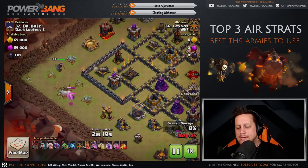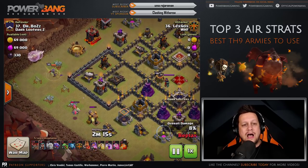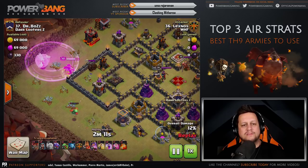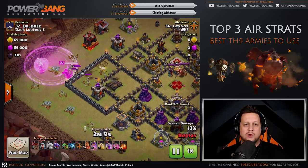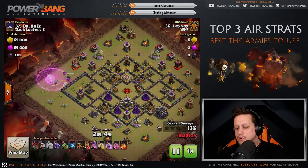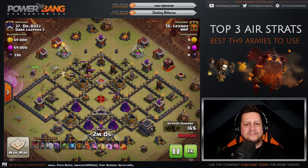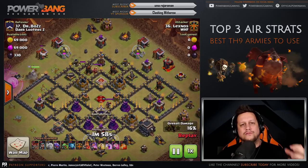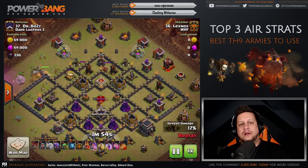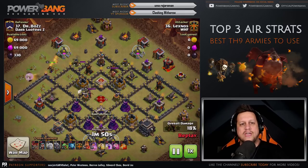It starts out with the Baby Dragon. The goal is to send the Queen up the wall using the healers, so the Queen takes out the air defenses as quickly as possible without losing any healers. The Rage Spell helps keep the Queen alive. She is going to go around the top of the base. Time can be an issue in this style of raid — you have to be artfully good at when you deploy the dragons, typically on the side of the base where it will take them the longest to encounter the air defenses.